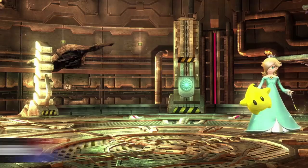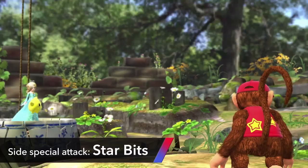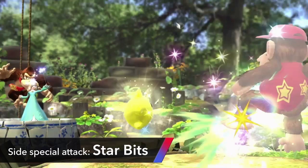Now let me show you some of their moves. The side special attack called Star Bits lets Luma fire a number of projectiles. You can do this when the two are separated, with Rosalina guarding the base, so to speak.